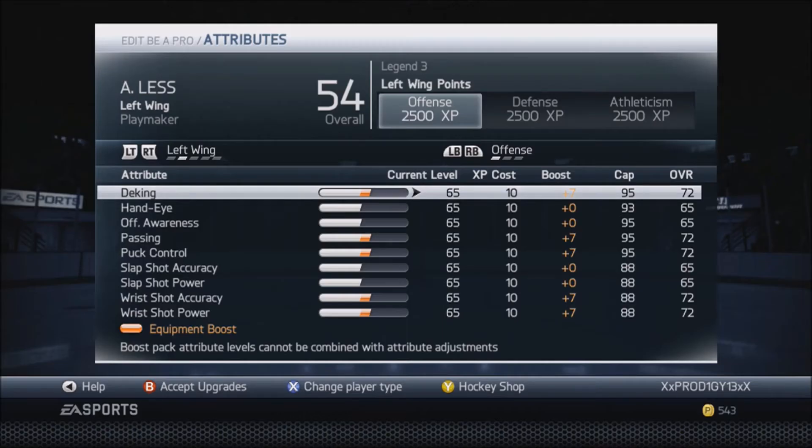What is up guys, it is your boy Prod again with another NHL 14 player build. We got a left wing playmaker this time for you guys — a really good build. I use them all the time as my left winger, but let me go ahead and get started. Let's go on to our hockey shop.